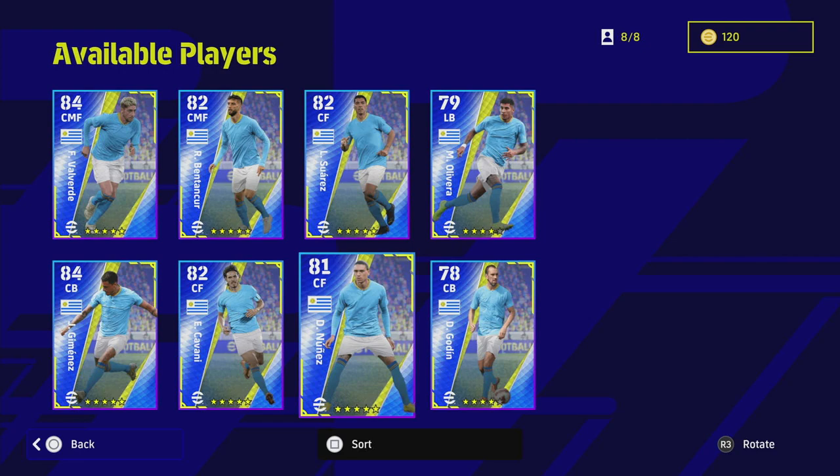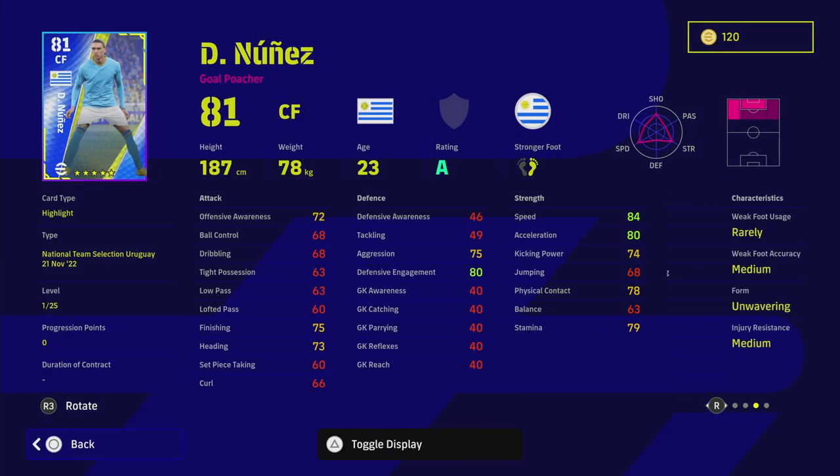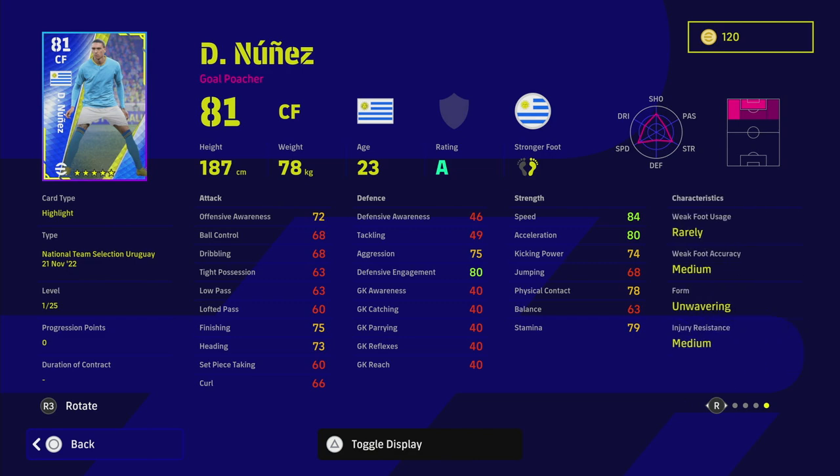Now speaking of excitement, we have the two — actually three — best players to focus on. We'll start with Darwin Nunez, who obviously plays for Liverpool now. Love him or hate him, he is a really good player in eFootball. On A-rating with wavering form, he's a no-brainer. Max him out and you will have an absolutely insane card.